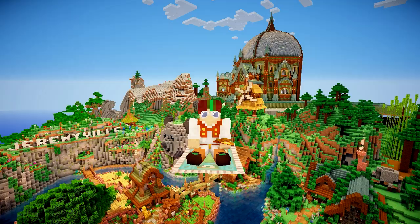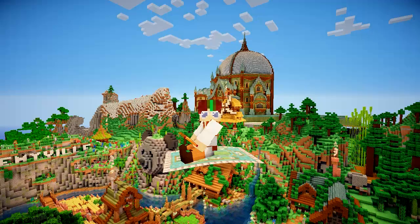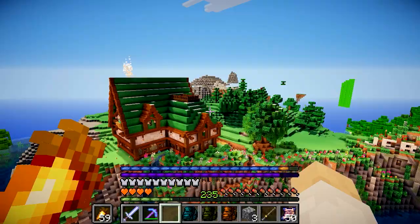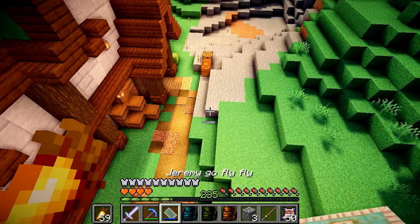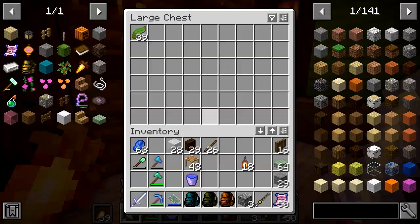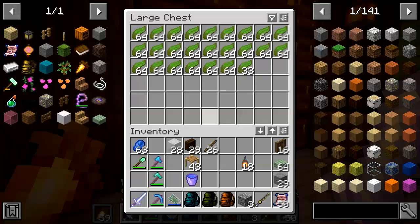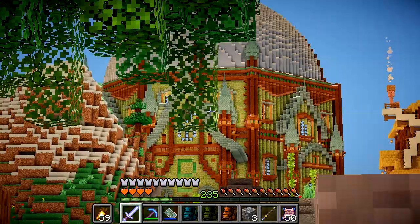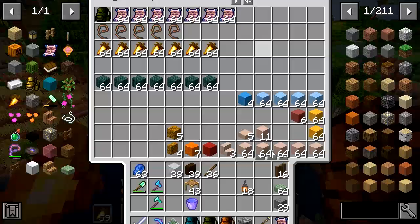Welcome back to the wonderful world of X-Life. Here I am on my flying carpet, looking pretty cool if I do say so myself. Since last time I've actually been AFKing my kelp farm, just sitting in a corner waiting for more kelp to grow. We've got a double chest and a half full, which is awesome, so that should hopefully give us enough blocks to get some massive progress done today.